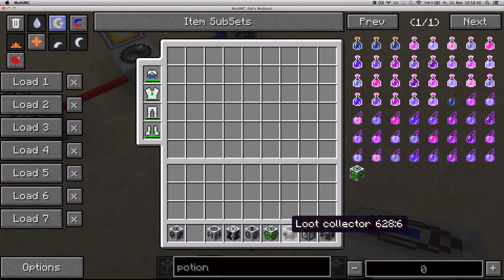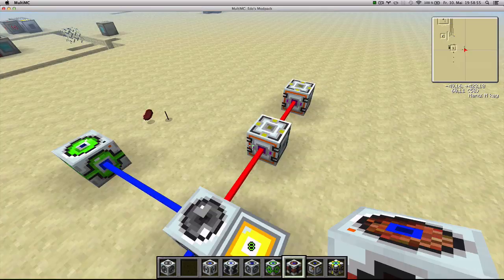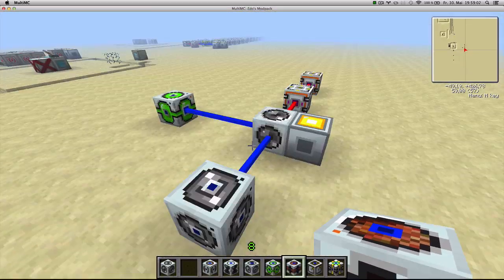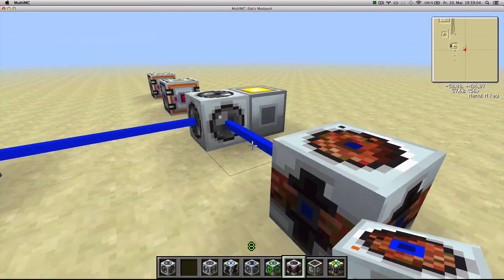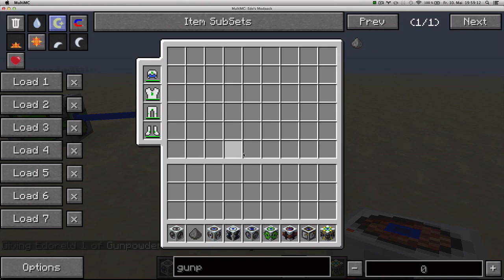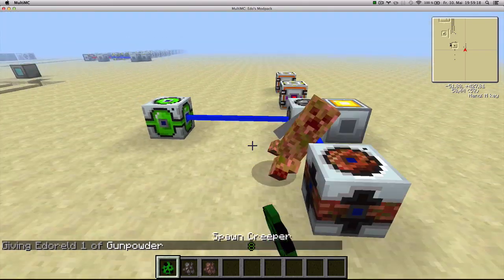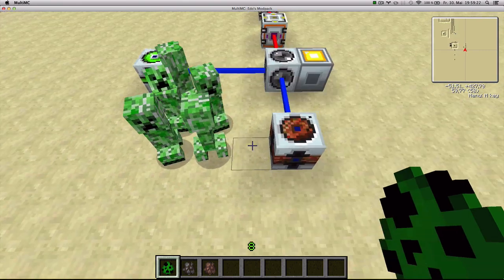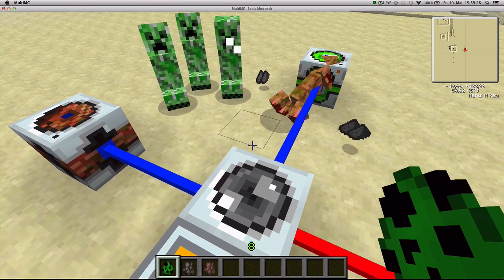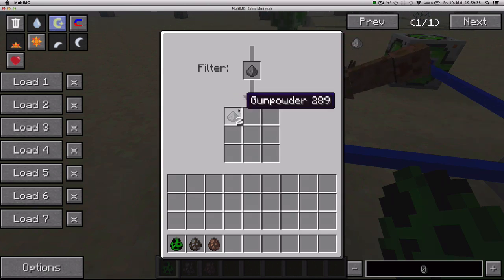Next up, the Loot Collector. The Loot Collector makes it so that instead of destroying items when the Tesla hits them, it's actually going to store them in this block. It's only going to store one type of item, so let's put some gunpowder in there and spawn some creepers. The Tesla coil destroys the gunpowder dropped by creepers, but instead of destroying it, it's putting it into the Loot Collector. And that's what it does.